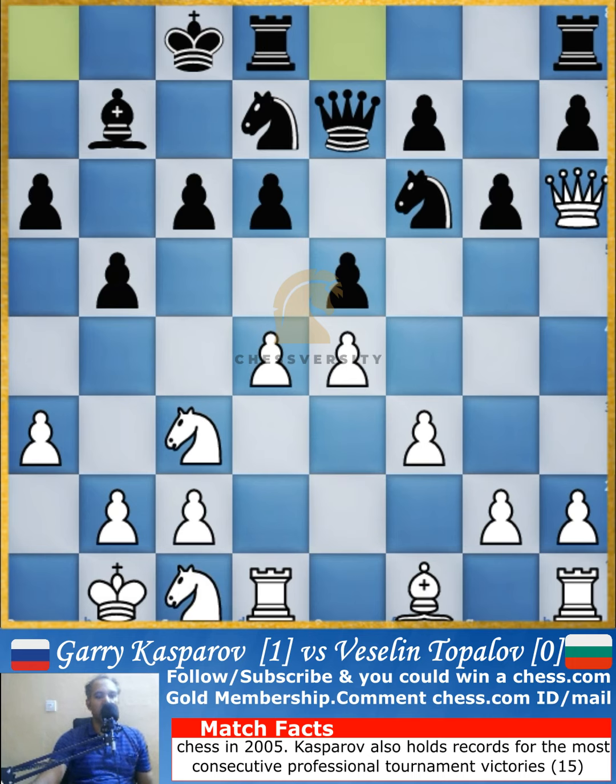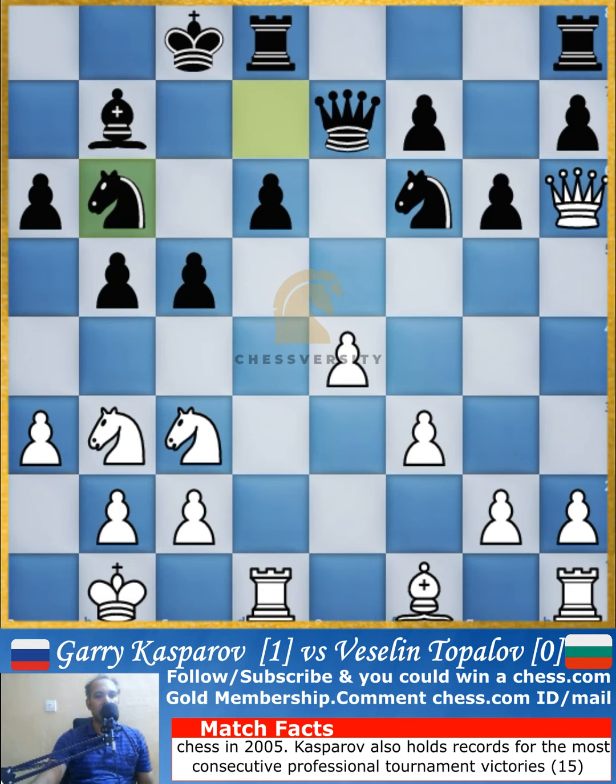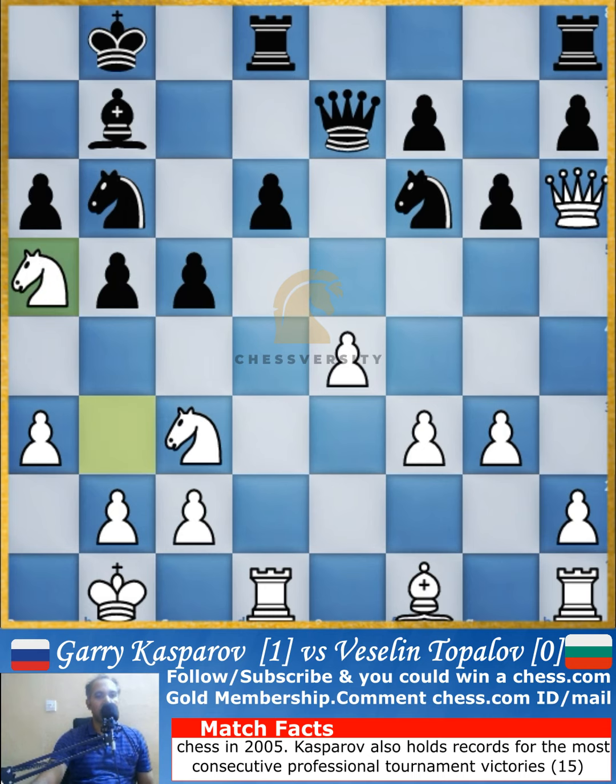Topalov also castles on the queenside. The knight now goes to b3 and the pawn gets captured. The rook captures the pawn back, and immediately the rook is attacked and the rook retreats to d1. Knight to b6 by Topalov, the pawn push to g3, and now the king also moves away to b8. The knight jumps to a5, attacking the bishop, so the bishop retreats — it's a good bishop eyeing this rook along the diagonals and also protecting the king.